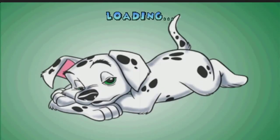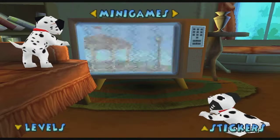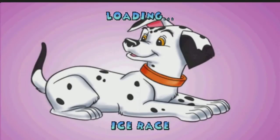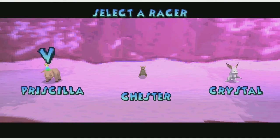After that, we have probably the best minigame, which is the ice race. I'm actually going to show the entire thing here because this is a very fun thing. You can choose between Priscilla, who is fast but doesn't really jump well, Chester who is medium — good at both jumping and running — and he can enter through holes. Crystal is not that fast but she jumps high.